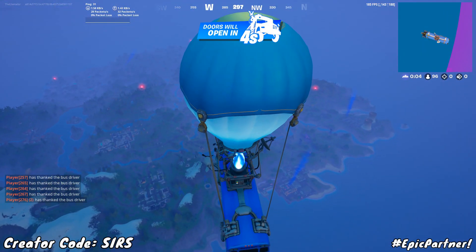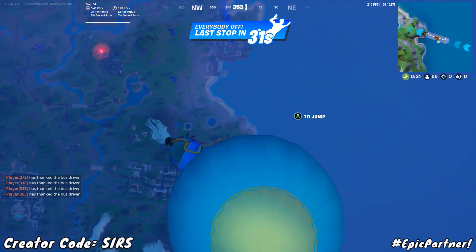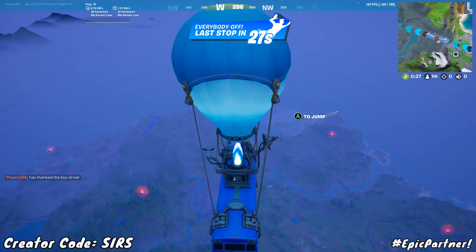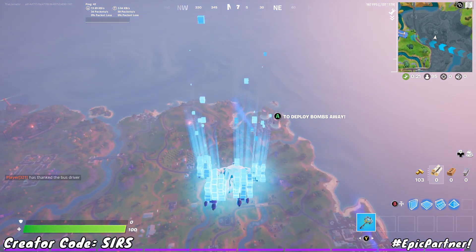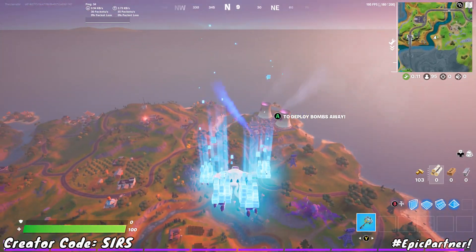Let's go ahead and hop into it here. We are in a solo match, and when you load onto the map, you want to keep a lookout for those bits of blue smoke that are showing up at certain locations. That blue smoke is actually signifying where a UFO can spawn. You don't want to go to the little red locations, you want to go to these ones right here.